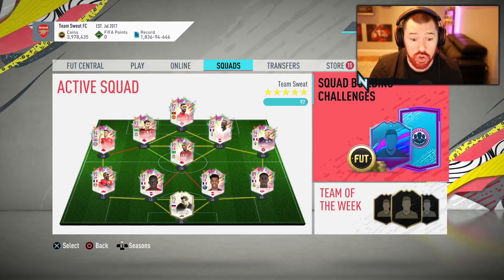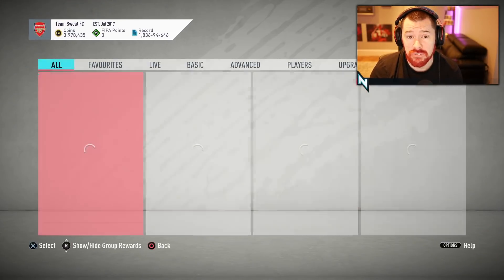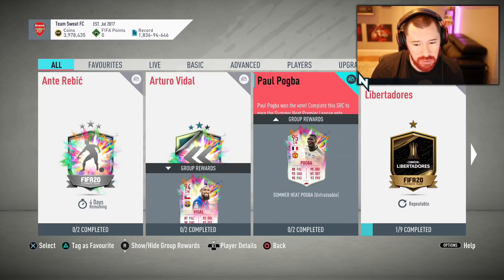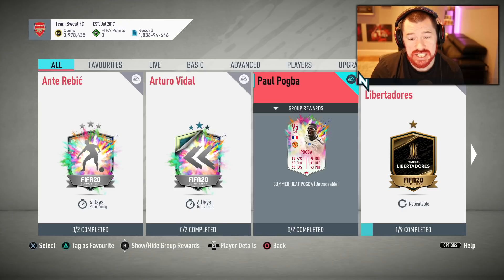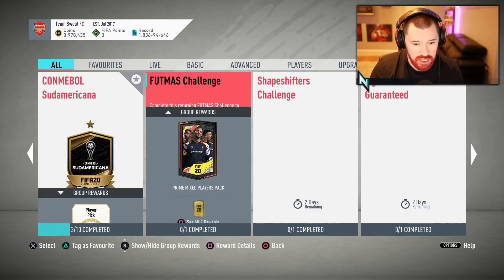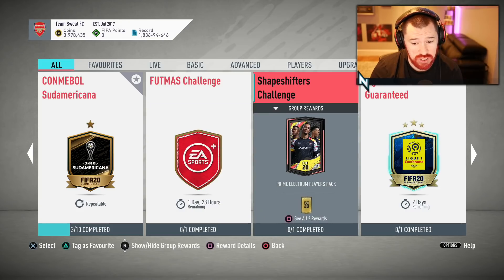Let's have a look at who won the fan vote from last time around. And there you go, it was Paul Pogba, 95 rated, requiring 2 segments. The FUTMAS challenge is still there, and the Shapeshifters challenge is new.